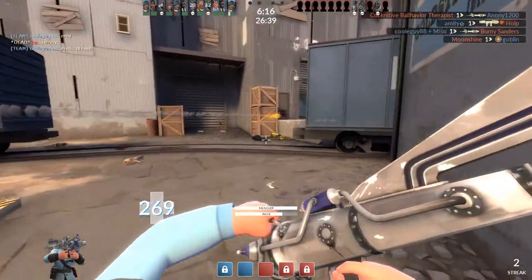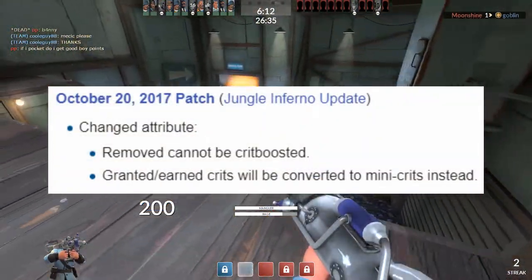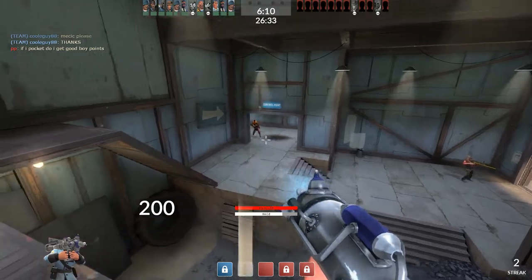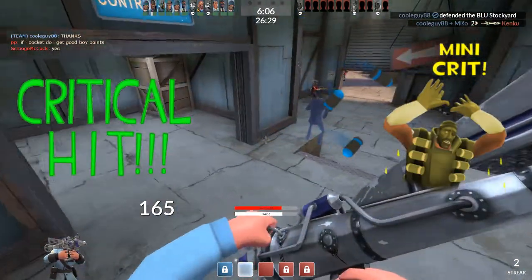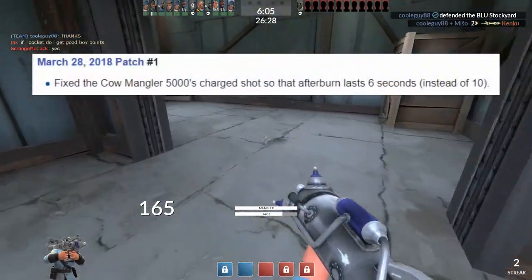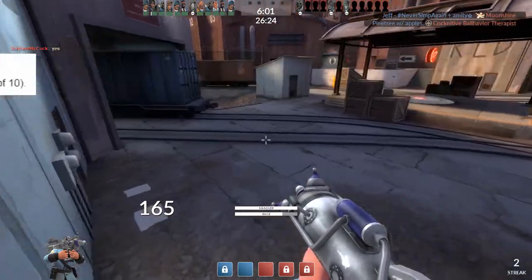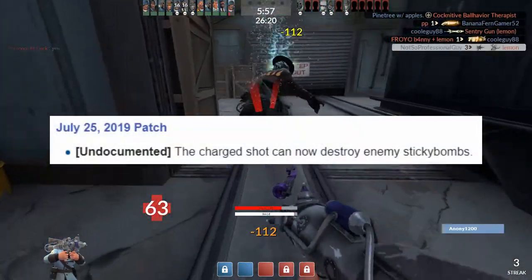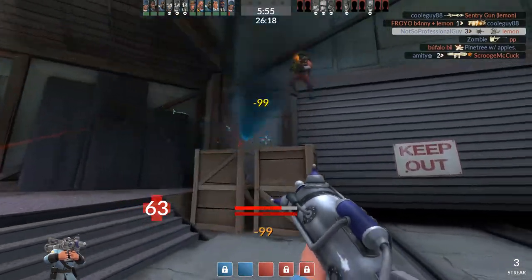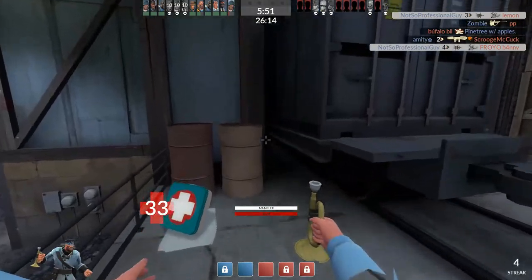In the Jungle Inferno update, they made it so that granted crits will be converted to mini crits instead, so instead of getting guaranteed crits with Kritzkrieg, you only get mini crits. In March of 2018, they changed the afterburn duration from 10 seconds to 6 seconds. And finally, in July of 2019, they made it so you can destroy sticky bombs with a charge shot — though honestly, I've never seen this happen.